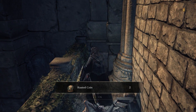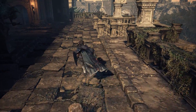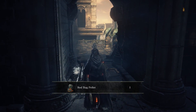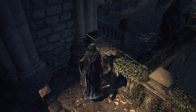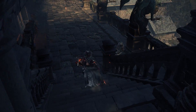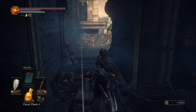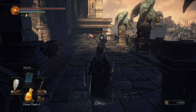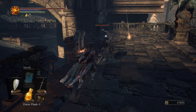Over here behind the crate we have two more Rusted Coins, good for farming purposes. Since those large double doors don't open from this side, head through this archway and grab a Redbug Pellet. And now let's get a vantage point of the area we're about to go into. We have a crossbow hollow and a spear-and-shield hollow, so we're going to try to deal with him without getting hit by bolts — spoiler alert, I get hit by the bolts.